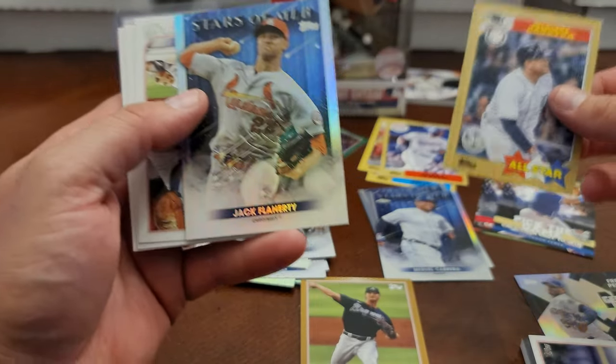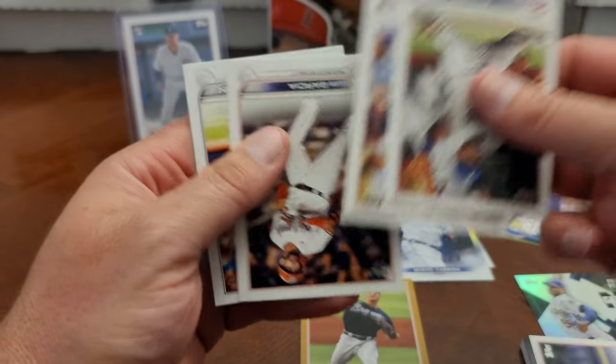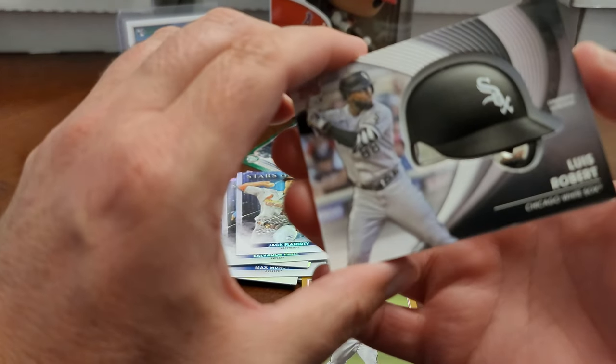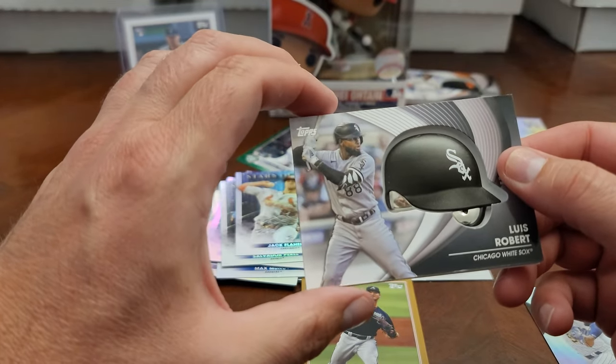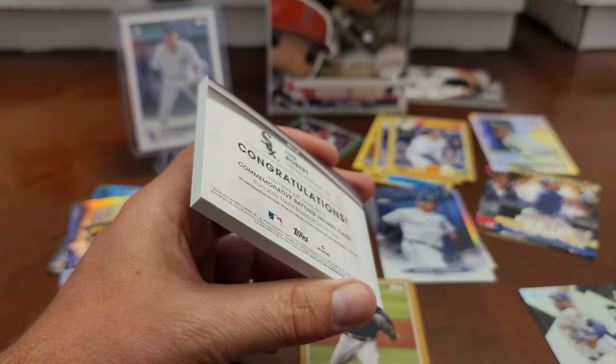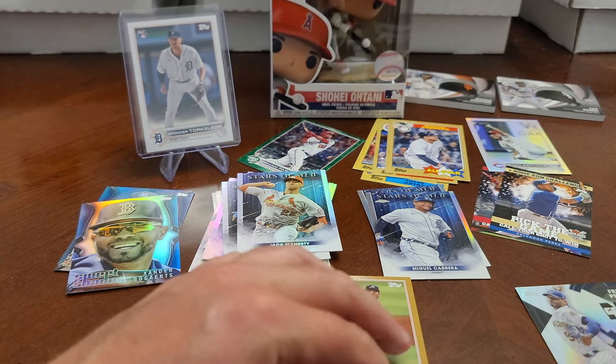We have a relic hit right here. Miggy again on the '87, Jack Flaherty and the Stars. Our relic hit is Lube Bob — any White Sox fans out there? We got Lucas Giolito right there. That's two relics down, one blaster to go.